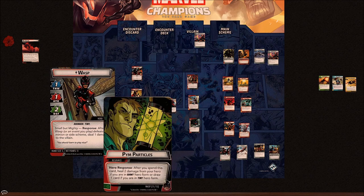Wasp has two copies of Pim Particles — exactly the same as Ant-Man's Pim Particles, all the way down to the art. After you spend this card, heal two damage to your hero if you're in Giant Form, or draw one card if you're in Tiny Form. Ninety percent of the time I use this to draw a card. It's an okay resource — only providing one resource makes it a bit of a bummer unless you're in Tiny Form to draw that extra card.